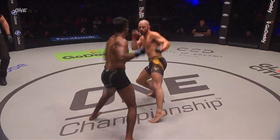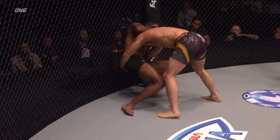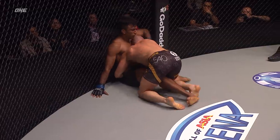Does the Indian prevail? Tonin wants to get the win — get this to the ground as quickly as possible and lock on a submission and finish Raju, because Raju's not going down from the shots that Tonin's landing.